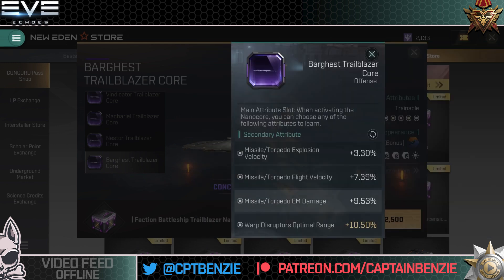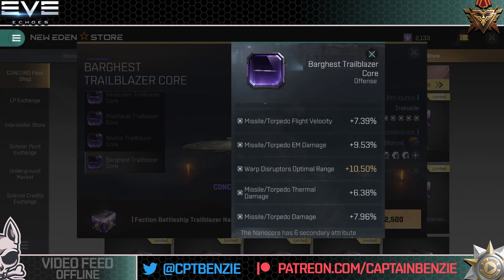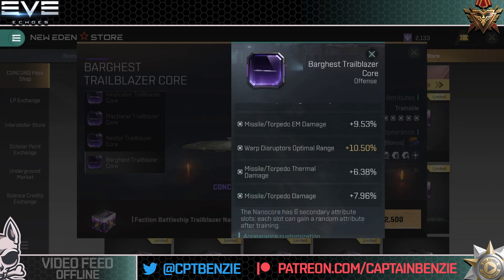Split damage and Warp Disruptor Optimal Range — probably useful if going for a kiting Bargast, but who really does a kiting Bargast? It's a PVE ship — only people using this for PVE. Missile torpedo thermal damage — more split damage. Shield boost or shield amount is where I'd go. Then torpedo damage or warp scrambler and warp jammer strength. That last one is quite nice — if you can get the Bargast all the way down, it becomes an absolute beast at tackling. Use a four-point scram and it becomes a seven-point scram. Even standard disruptors at two points become five points each. That's pretty beastly, and probably what a lot of people would go for if they could max out a purple nanocore.